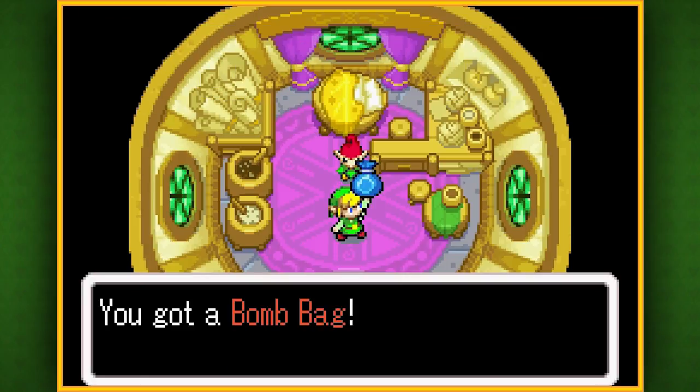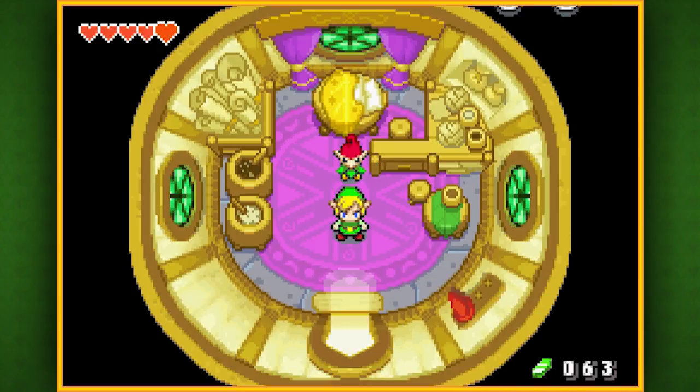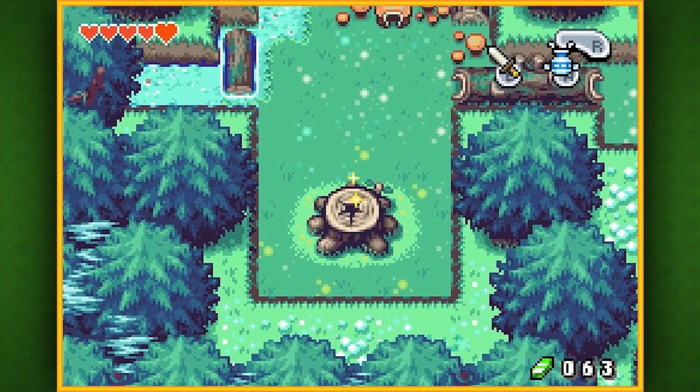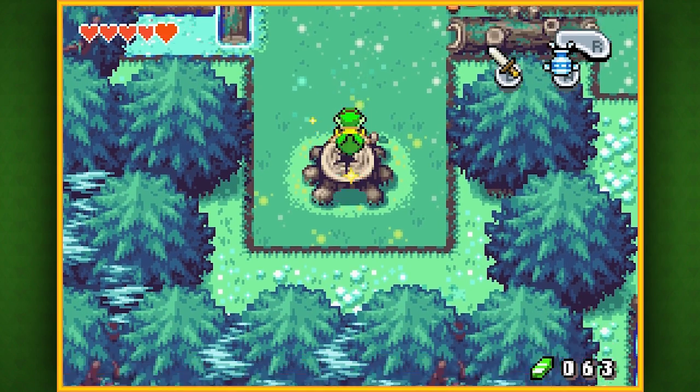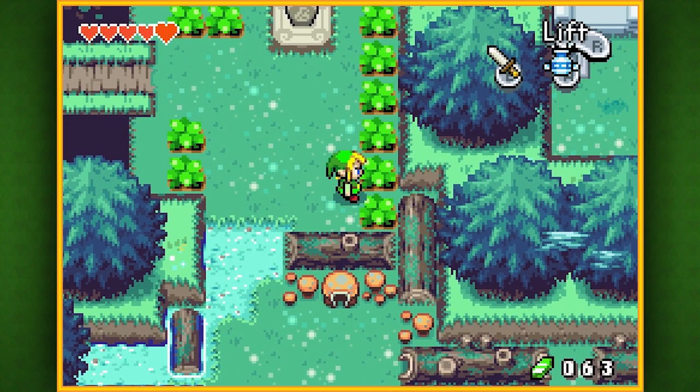He's going to give us a bomb bag, so now we can hold up to 10 bombs and blow a lot of stuff up. Aw yeah, baby. Thanks a lot, little fella. Alright, now it's time to return to our normal size, and this should make traveling across Hyrule and getting to the mountain a lot easier.